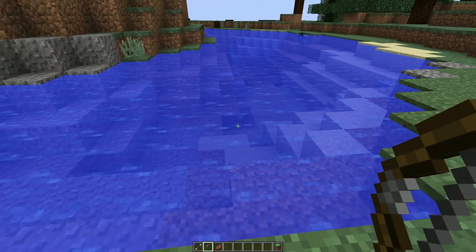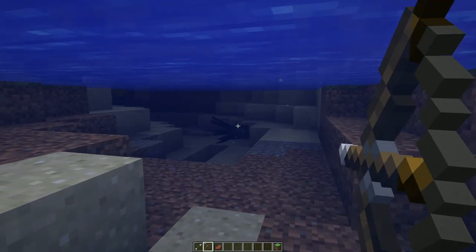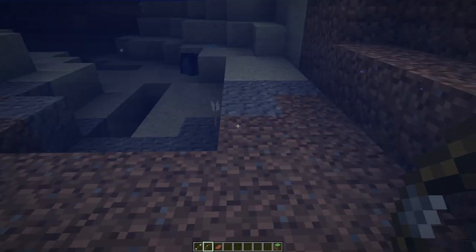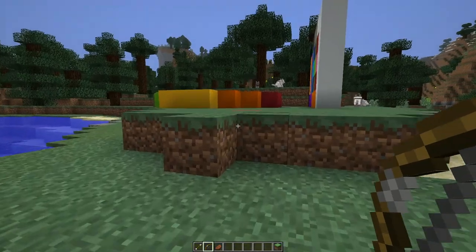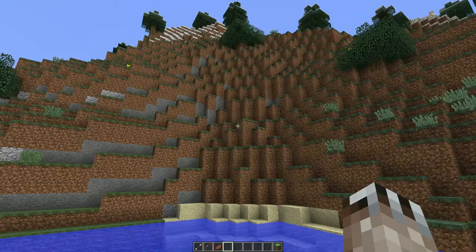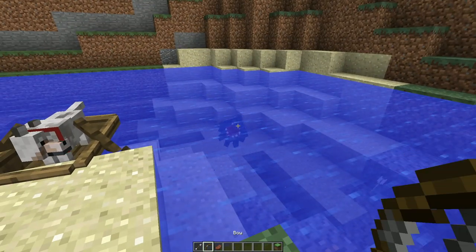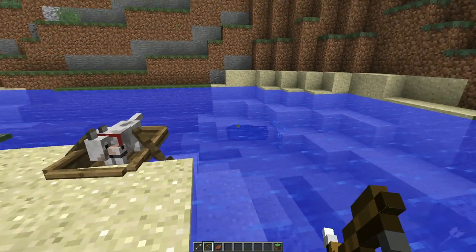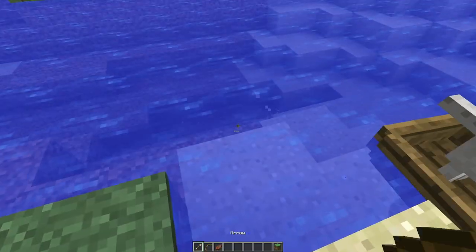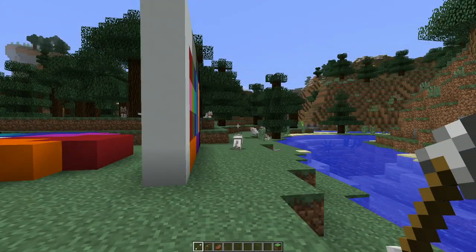They changed the way arrows work. If you shoot underwater, it goes in after a bit and then it just basically starts falling, which makes a lot of sense — it's kind of the way things should be. This bug appears to have changed, which is cool. Every time a snapshot releases, the first thing I do is come in here and check to see if I can still shoot a dog behind me. And now I can't, which is pretty cool.